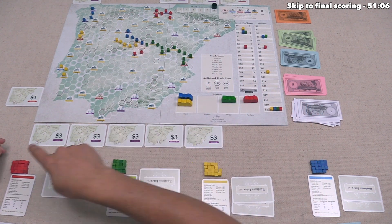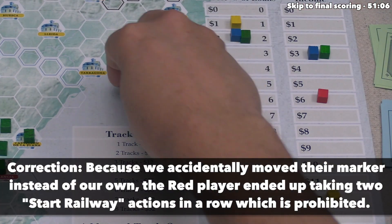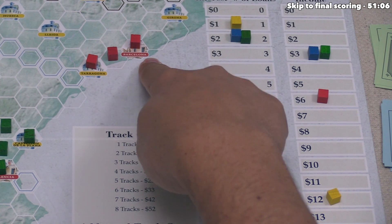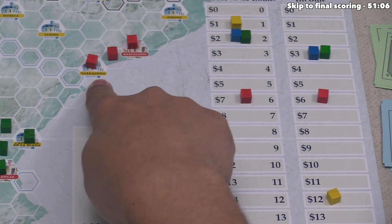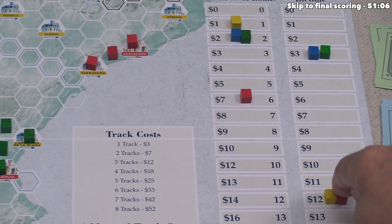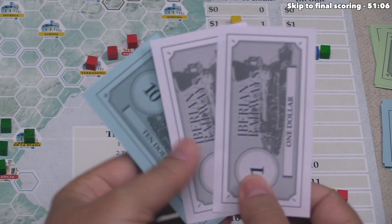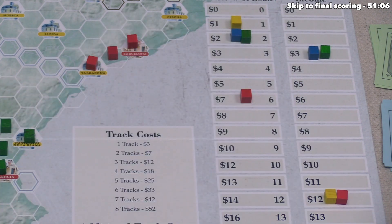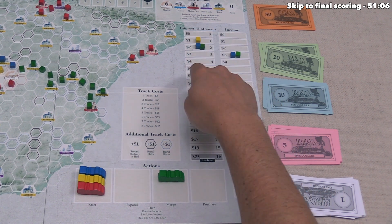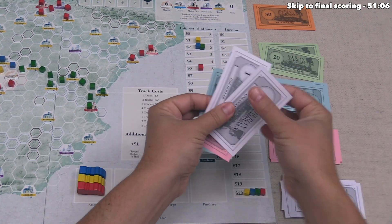Red starts a new railway, placing three cubes connecting Barcelona to Tarragona. Barcelona is a major city giving four income and Tarragona is a town giving two, so red increases income by six, reaching thirty-two. They happen to have exactly twelve money, so they spend it all without a loan, take thirty-two income, pay seven interest — twenty-five — then pay off one loan, ending with nineteen money.